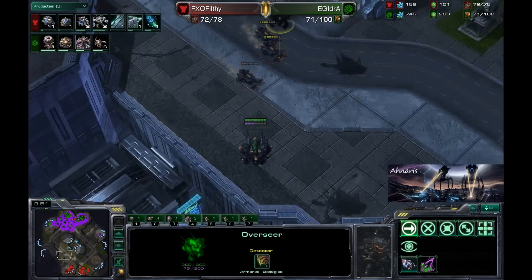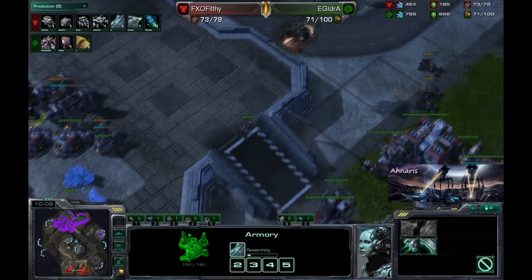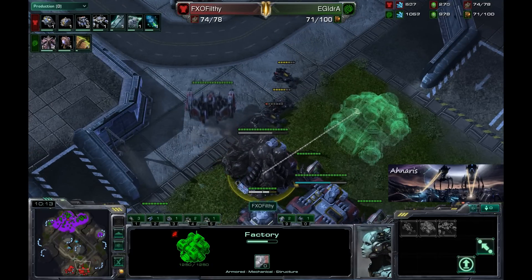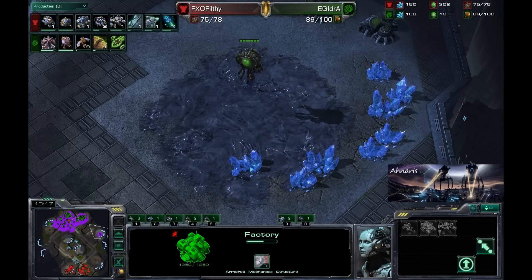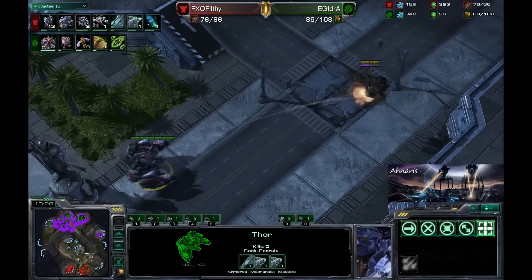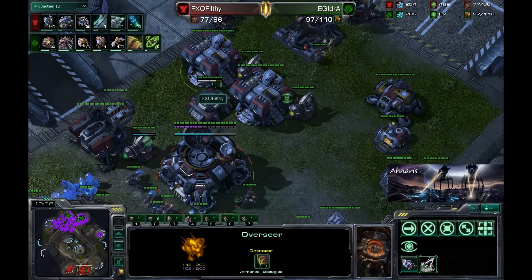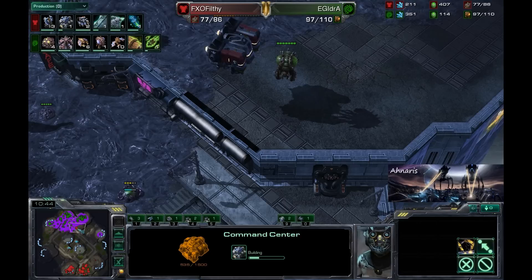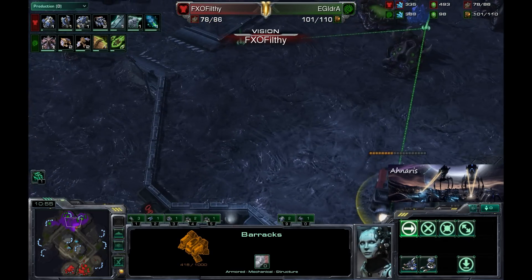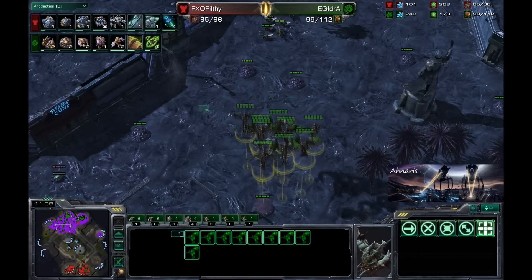Two Overseers are being sacrificed into the Terran base, where he will see one Armory, one Engineering Bay, and a Thor. Nice contaminant right there — it landed on the factory, but unfortunately nothing was actually constructing in it. All in all not a big issue, as the Overseers are just taking all these hits. The Thor is wishing something would just die — Idra is actually able to get that thing to relative safety. The contaminant finally came off. Filthy is hanging out with his barracks — will he see the Mutas? So very close, but he does not.